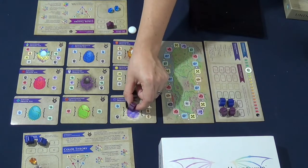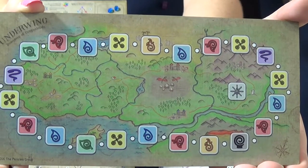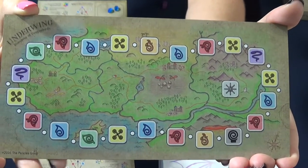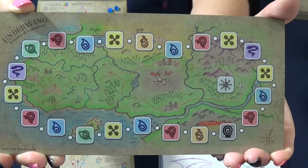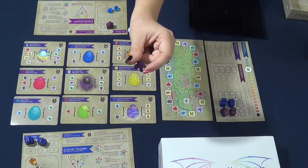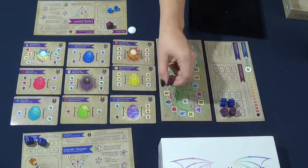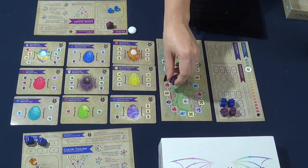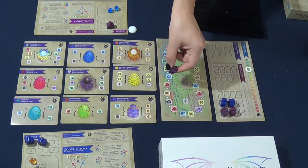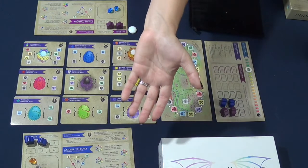If you don't want to place your meeple on a dragon egg you can place it in the field. The field has all the different colors you'll need to hatch dragons in the hatching grounds. Some colors are more difficult to find — white is the rarest, next is black, and the rest are about the same. If you place your meeple in the field, you pick whatever color you want, and at the beginning of the next round your meeple earns you that color element and then moves forward. Alternatively, you can leave your meeple in your play area, which is called being off duty or on break.